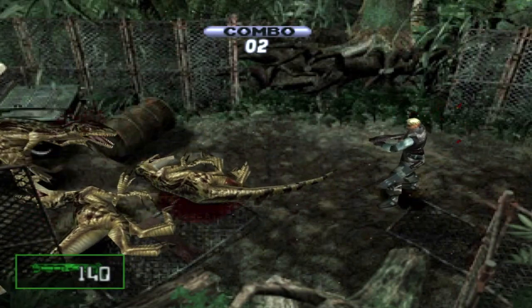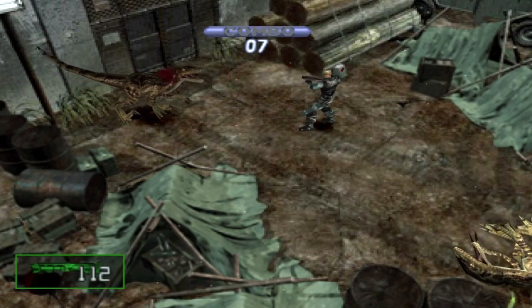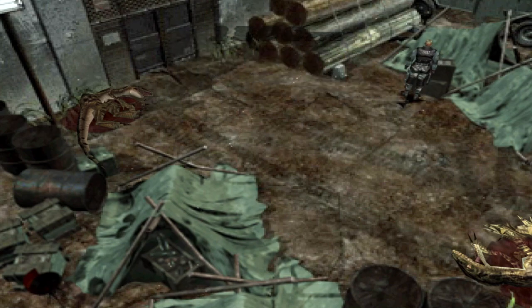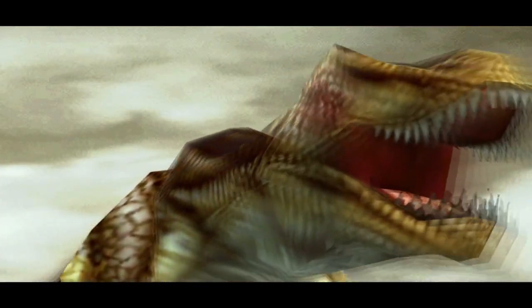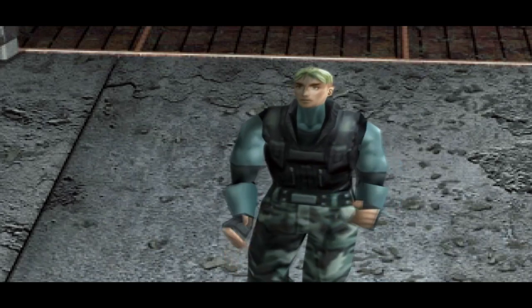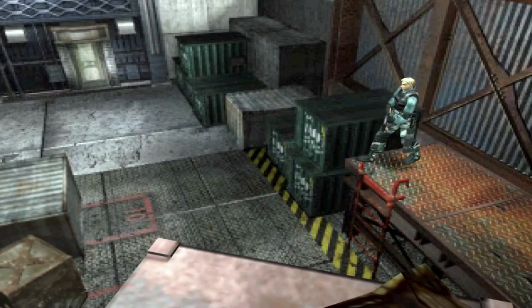One of the standout features of Dino Crisis 2 is its new fast-paced gameplay and combat system that allows players to choose from a variety of weapons including pistols, shotguns, machine guns and more powerful weapons, utilising a run-and-gun style gameplay to run and shoot all at the same time, which was a first for this style of game on the PlayStation. The player must also utilise strategy, skill and quick reflexes to take down powerful and relentless dinosaurs. The game's combat system is both satisfying and challenging, with players needing to carefully manage their resources and make smart decisions in order to survive.